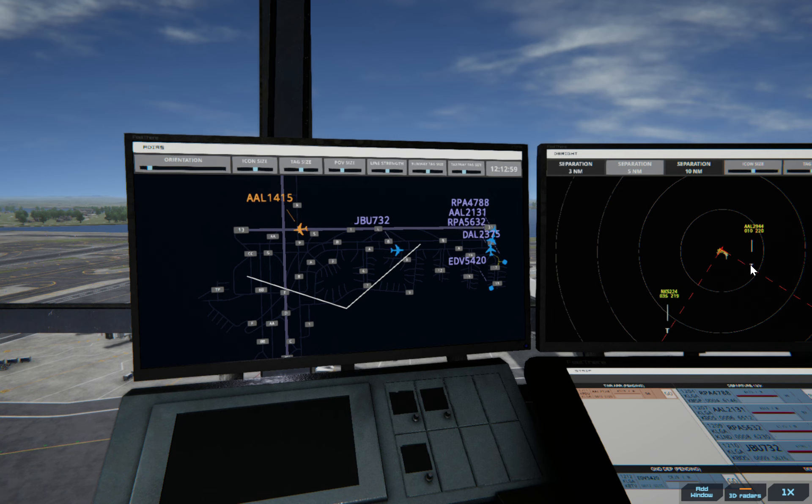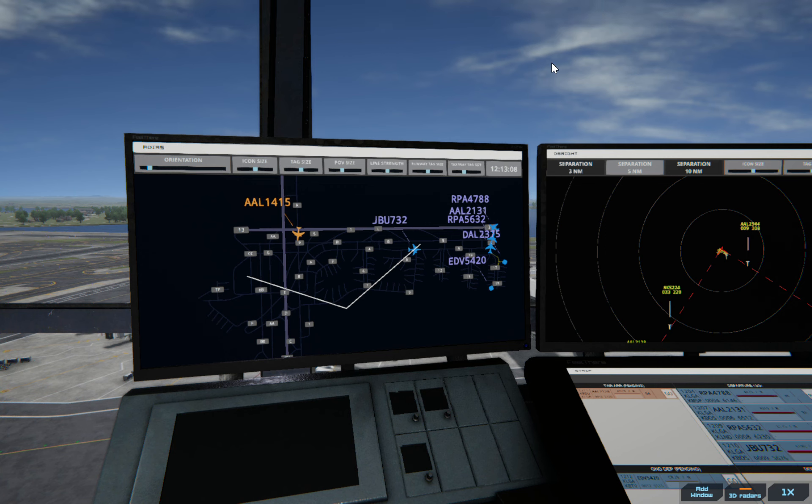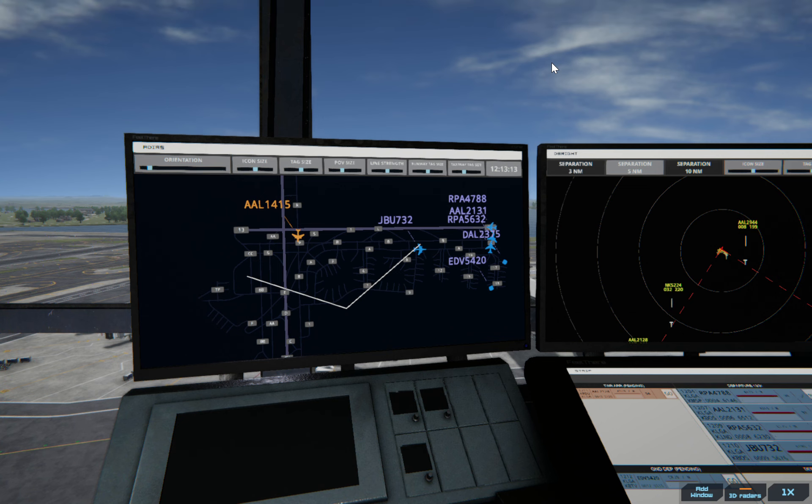This one's going to have to take off soon because this one's coming in to land. LaGuardia Ground, Endeavour 5420 with information Bravo, requesting push and start. Brickyard 4788, runway 31, clear for immediate takeoff.